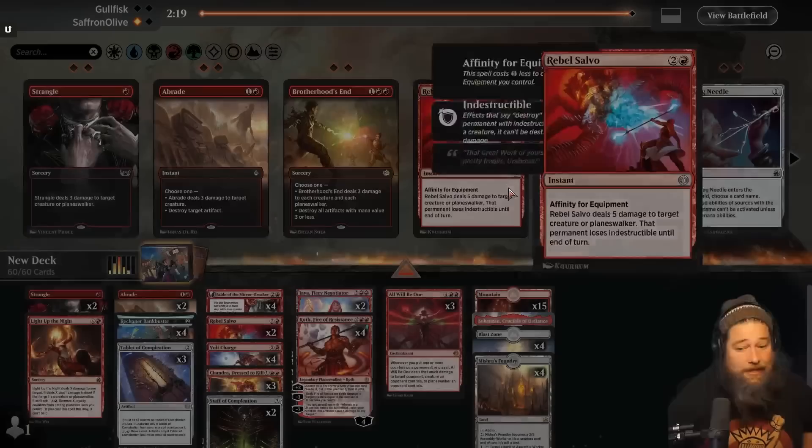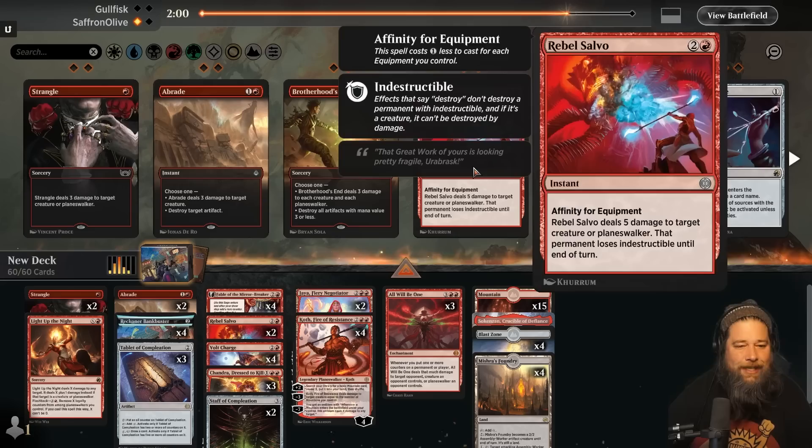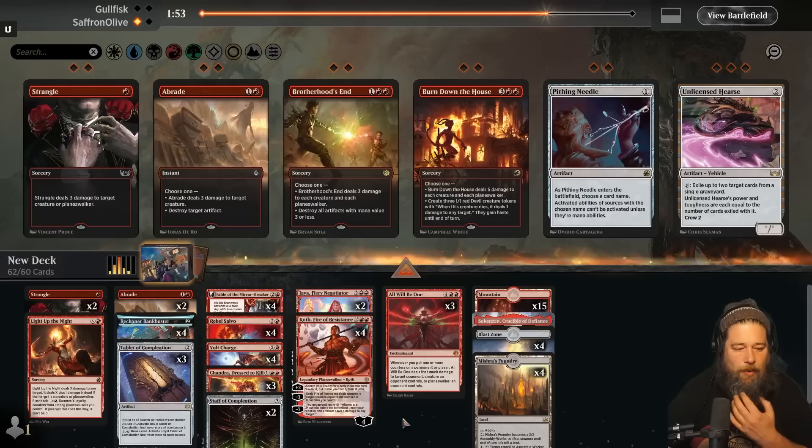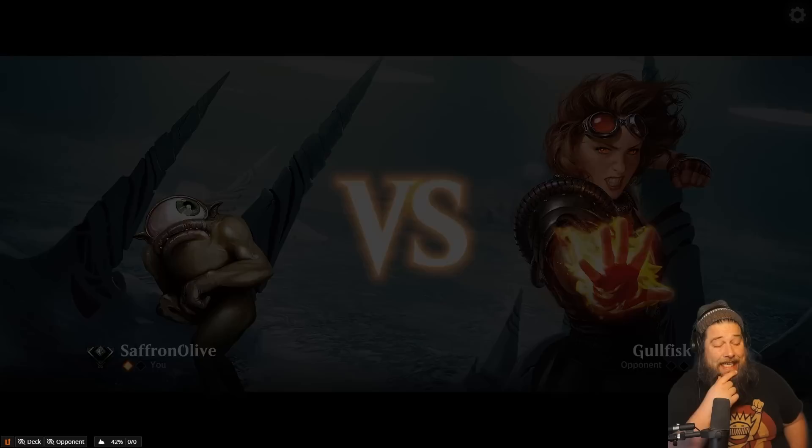That was a great game for our deck. I'm very afraid of Obliterator though. Obliterator is great against mono red decks — it's pretty much just a 5/5 unblockable. We can't interact with it. At least it doesn't seem like our opponent is playing fight spells. So we bring in more Rebel Salvos probably. That was an impressive game though — we went off, had like three Planeswalkers and All Will Be One on the battlefield at once. Ridiculous.